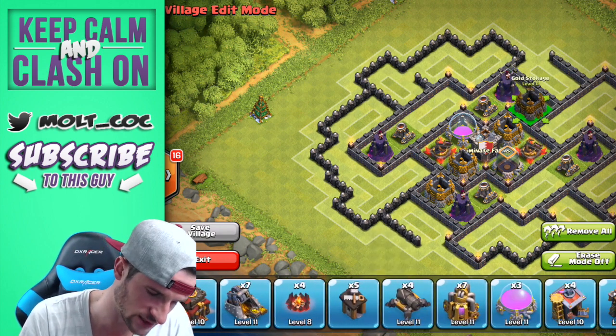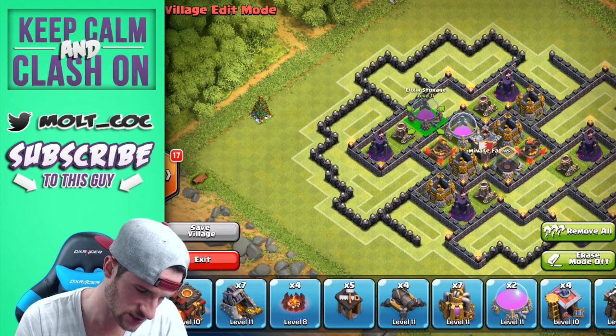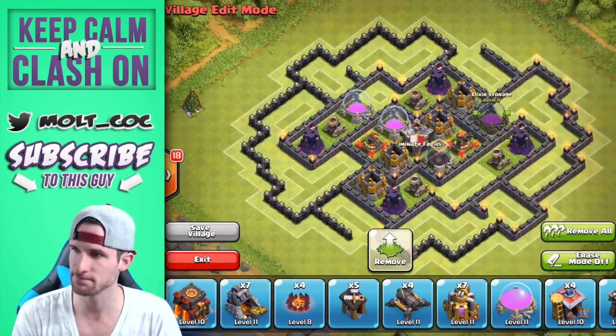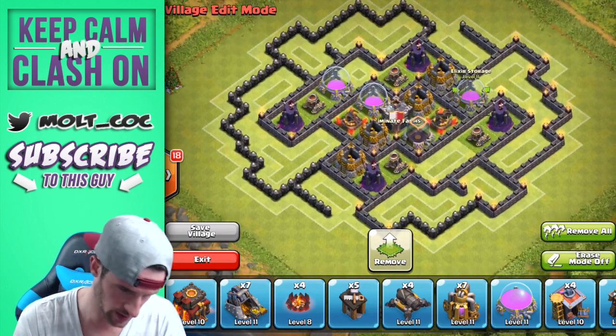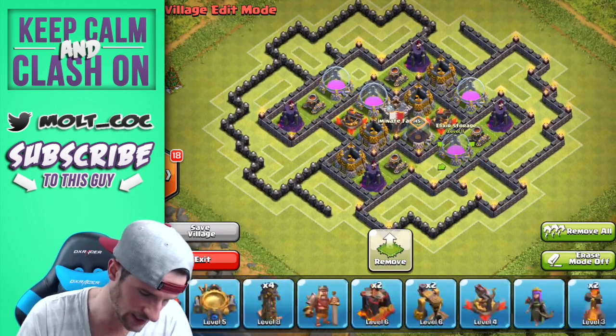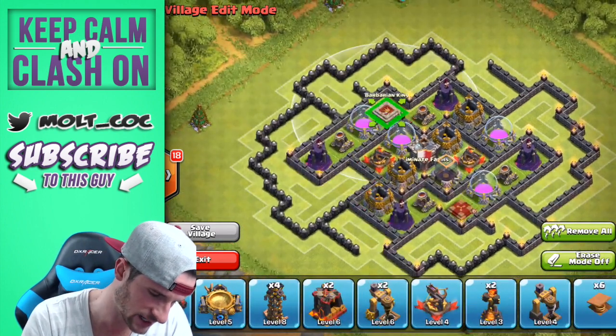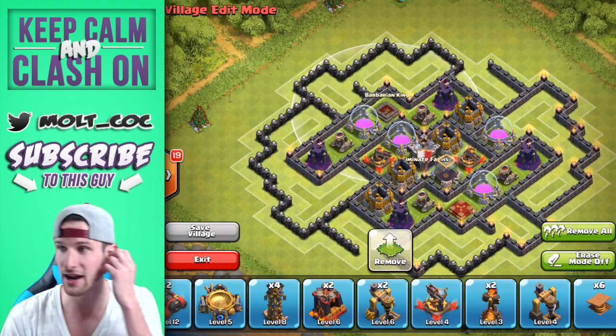Let's bring in the rest of our resources — gold storage here, another elixir storage over here, and one more elixir storage right there. Now we're going to bring in our heroes: the Queen goes right over here and the King right over there. There's pretty much the core of the base looking good.